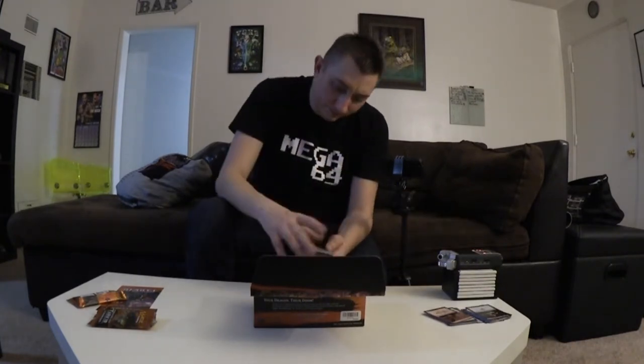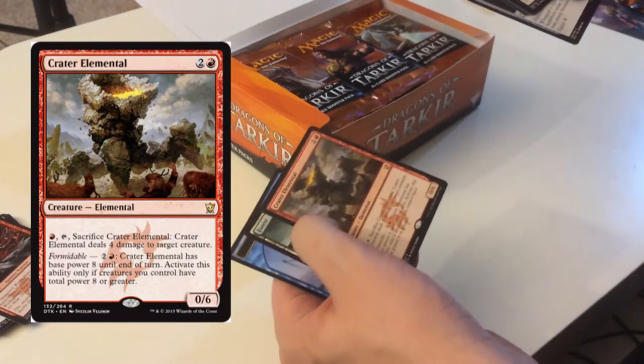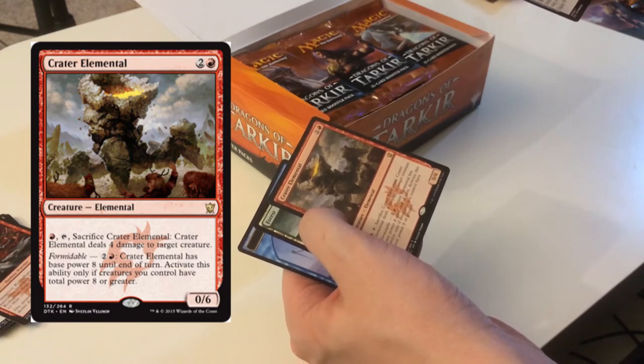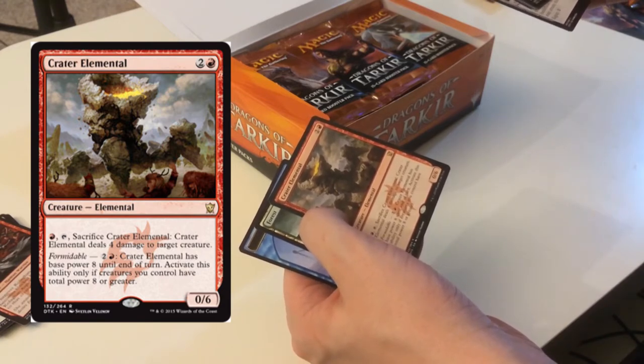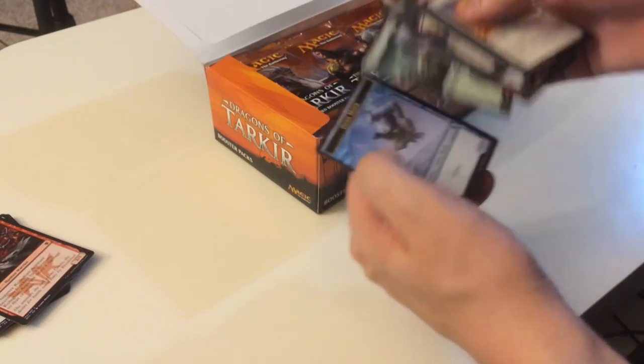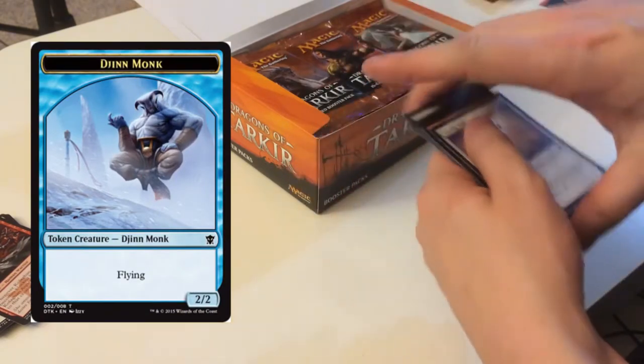Crater Elemental — sacrifice it, deals four damage. Also has formidable — I didn't even encounter formidable at the tournament. It has a base power of eight until end of turn; activate this only if creatures you control have total power of eight or greater. Nice. And by the way, the djinn monk is a token.